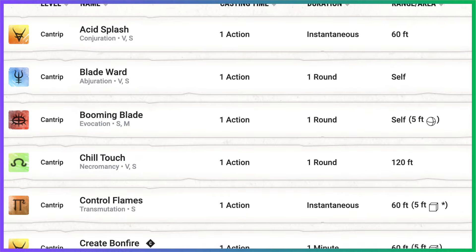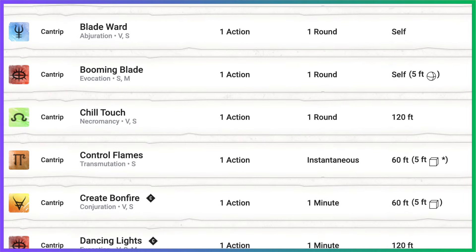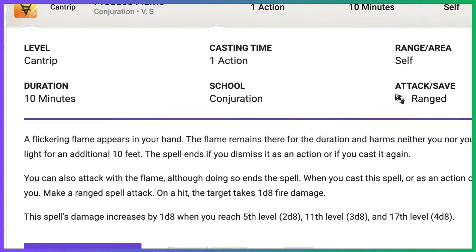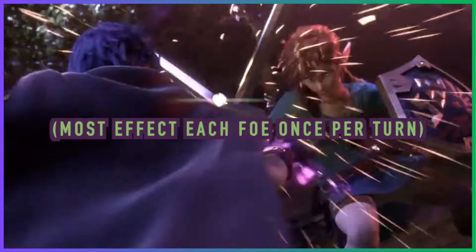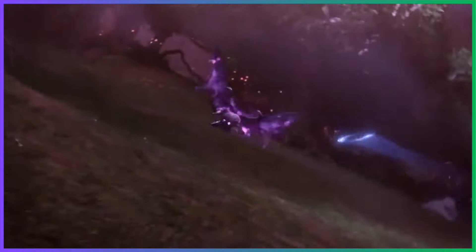A natural comparison to make with Weapon Masteries would be Cantrips. Both are situational and acute abilities acquired at lower levels that scale in power with your character. However, these Masteries act a little differently. True, they can be used an unlimited amount of times, but their use requires both specific weapons and specific triggers. I'll go through each in turn so you can see what I mean.